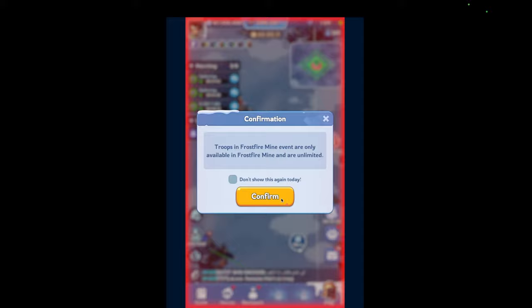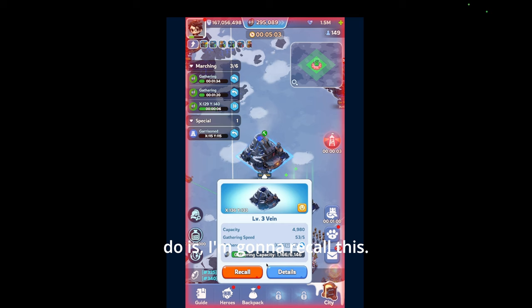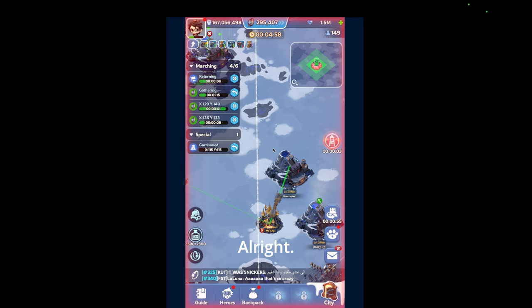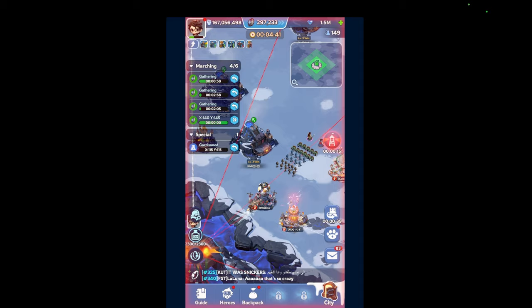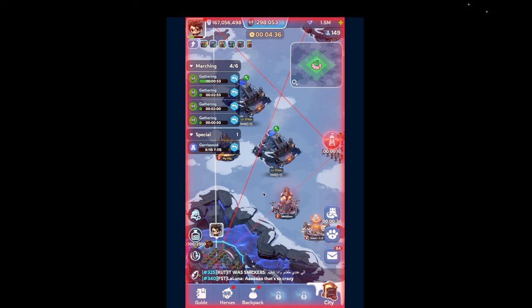Take him out. Poor mine — okay. What I'm going to do is recall this, send a weaker gathering out, and then take him. I'm kind of sweaty. I think if I used the other skill, it would've been a lot better, but that's okay.